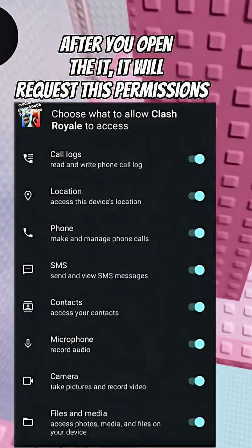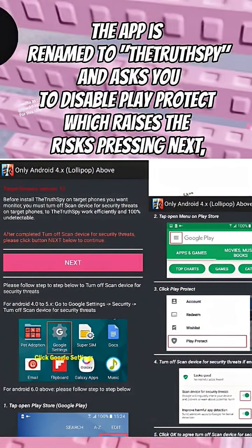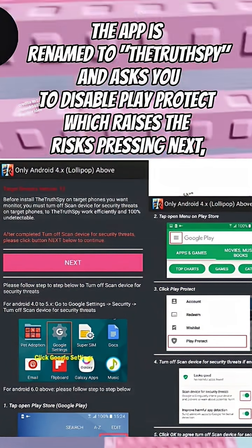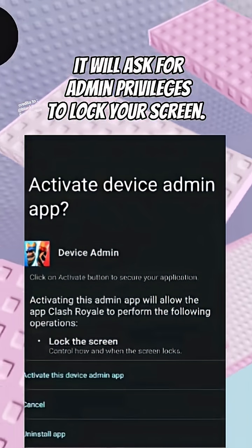After you open it, it will request these permissions. The app is renamed to the Truth Spy and asks you to disable Play Protect, which raises the risks. Pressing next, it will ask for admin privileges to lock your screen.